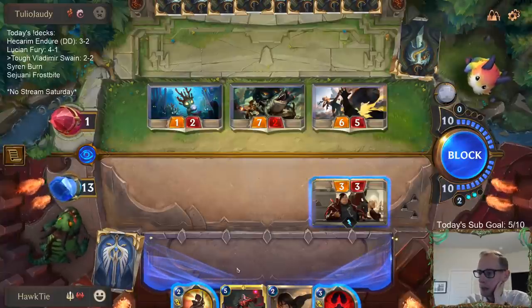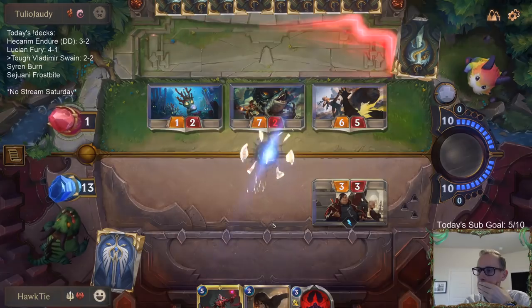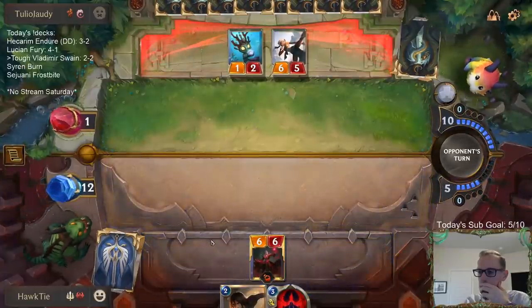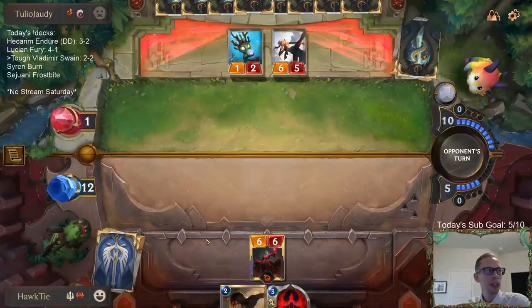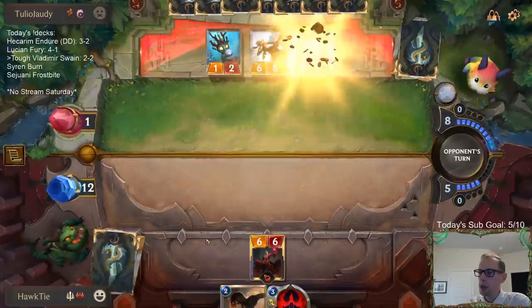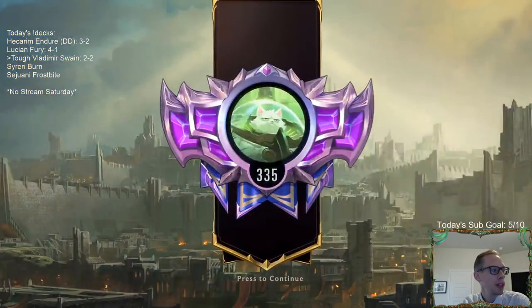So I have the mana to do everything — 5, 10, 12 — yeah, I have 12 mana. So we went 5-0, 4-1, and then 3-2 today. The 3-2 today with the Hecarim deck felt like we got pretty unlucky both losses. The unyielding Hecarim felt really good — probably the unyielding Hecarim is the most powerful of all of them, so probably just go with that.